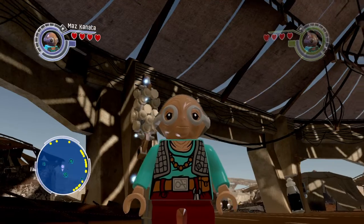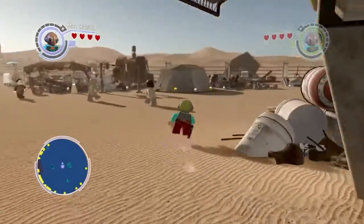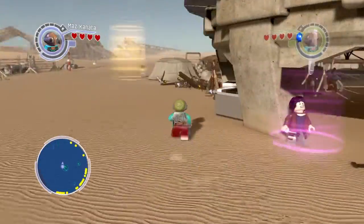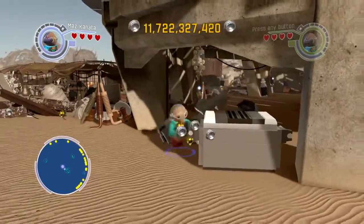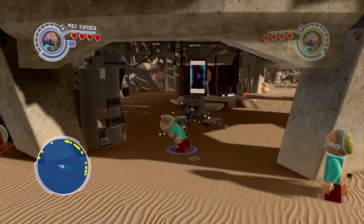Hello guys, and welcome to another trophy achievement walkthrough for LEGO Star Wars: The Force Awakens. Today we are going to be showing you how to get the 'A Little Short for a Stormtrooper' trophy achievement.